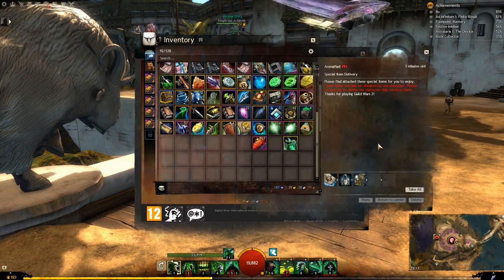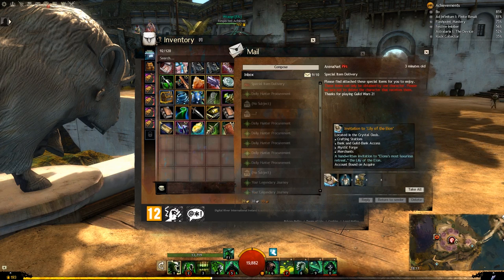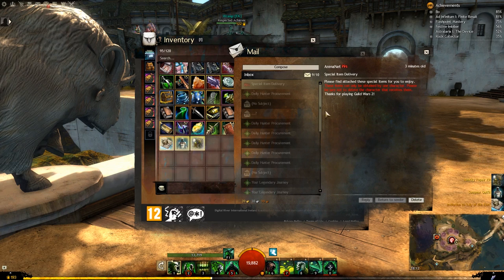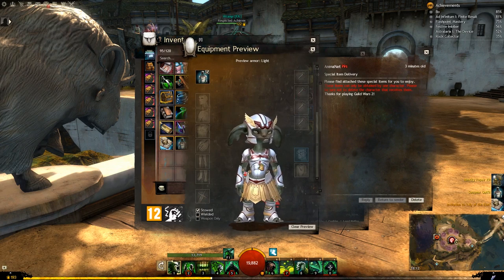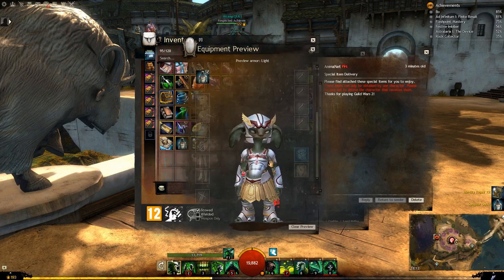Okay, so that's all of them. I don't know which one I'm going to take. But you also get your Sunspear outfit, your Invitation to Lily of Elan, and Identity Repair Kit. I'm going to preview this outfit. Interesting — that's what it looks like on Asura.